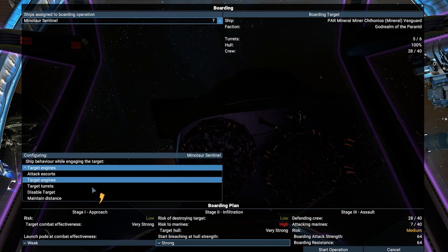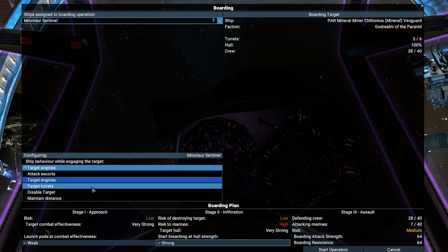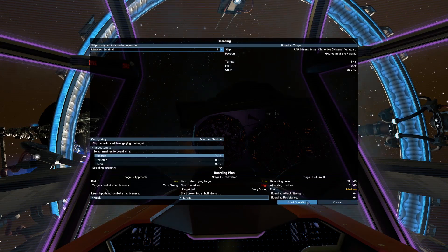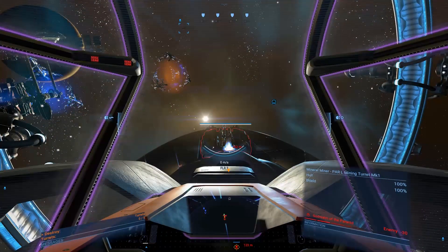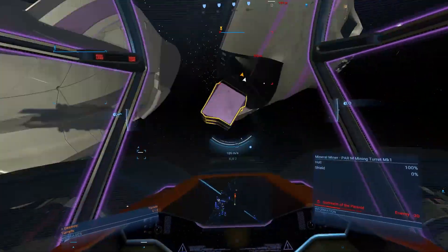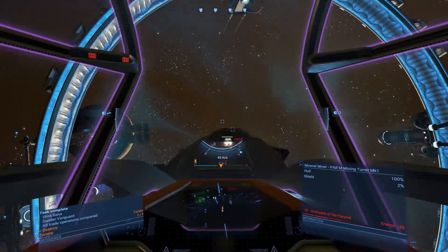Under the target info, you can choose from where your marines will enter the ship. The boarding operation is divided into three stages. Stage 1, called Approach, is the launch of marines toward the target ship. Here, you can choose at which enemy strength level your marines will move to the target. The stronger the approach setting you choose, the higher the risk of losing your crew. This risk is based on enemy turrets that can destroy the boarding pods. To decrease this risk, you need to destroy turrets on the ship.